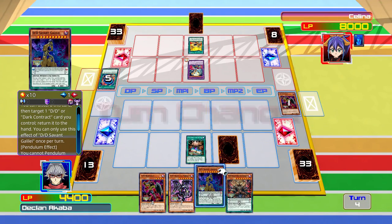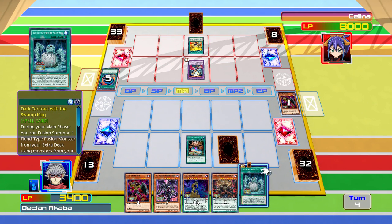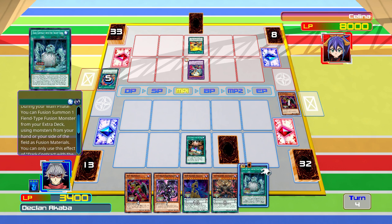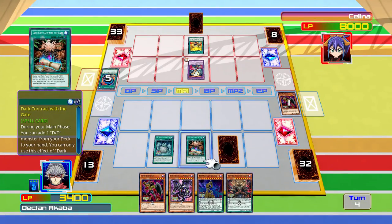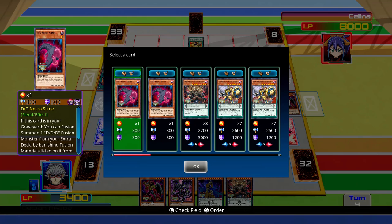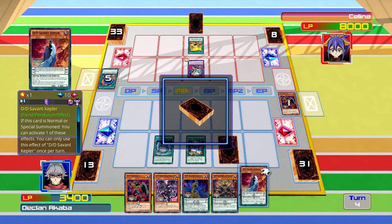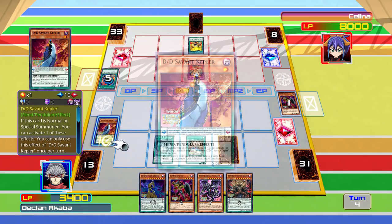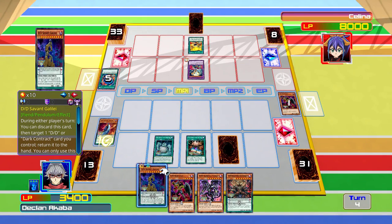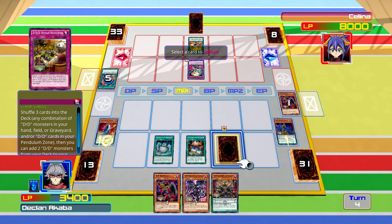She can just blow up all of our DDD monsters because most of them are going to be special summoned. Okay, we're going to take a thousand because of that. Let's activate Dark Hunter of the Gate and grab Savant Kepler.